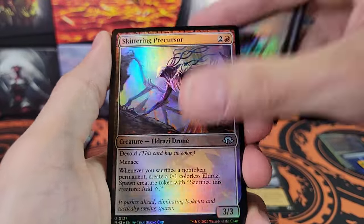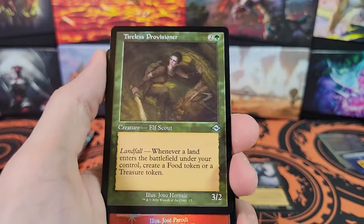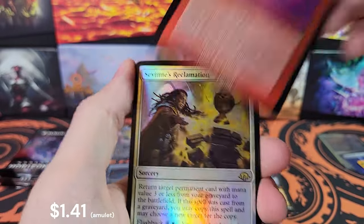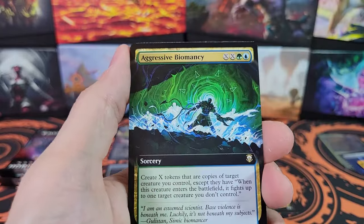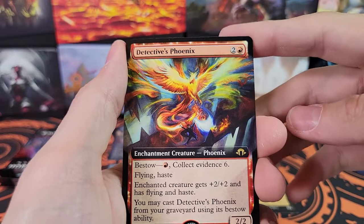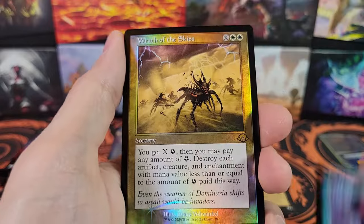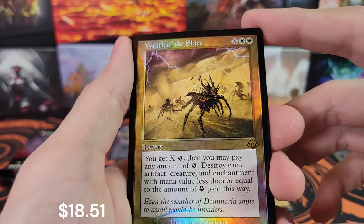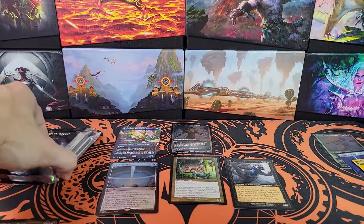Obstinate Gargoyle, Pyrexian Ironworks, Old Border Uncommons. We got Savine's Reclamation, Aggressive Biomancy, Detectives Phoenix, Kappa Cannonier — nice Kamigawa. Re-tend. Wrath of the Skies. Foil Retro — we've got three packs here, let's see what we can get.